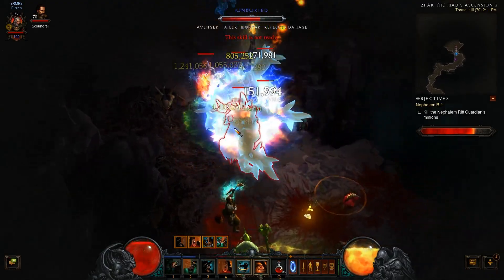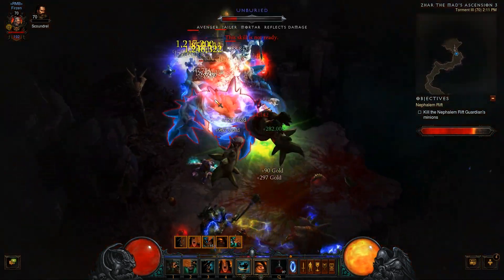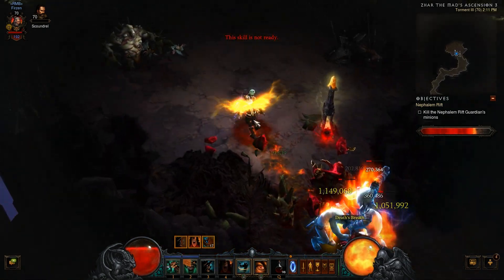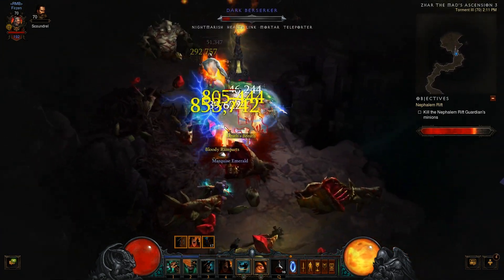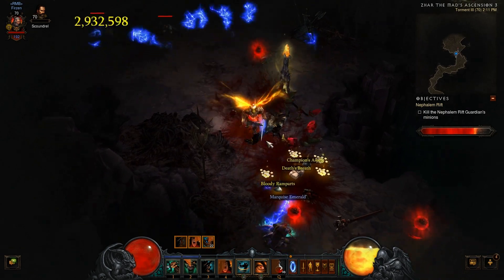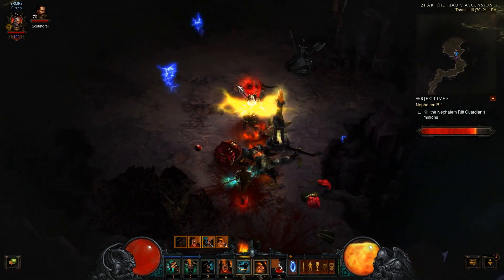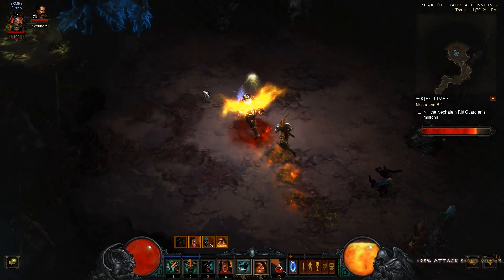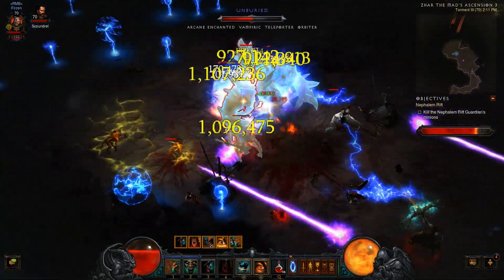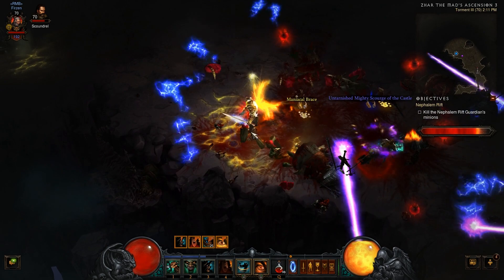Here's the Jailer I talked about having problems with. As you can see I could use some more survivability, but it's not as bad as I'd expect for Torment 3. On Torment 2 I'm basically invulnerable — seriously, nothing can touch me. On Torment 1 it's just plain stupid — those mobs usually don't even see me; I just whirlwind through anything foolish enough to get in my way.